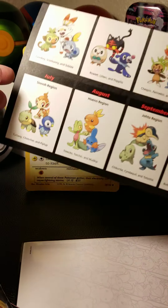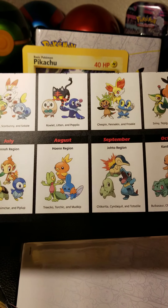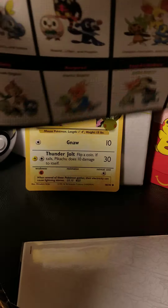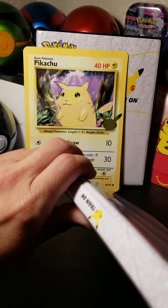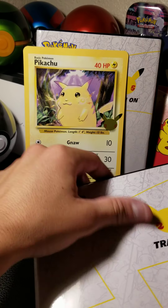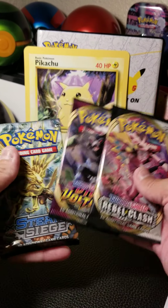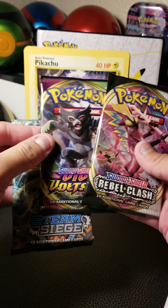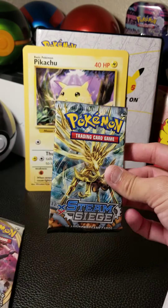They come in a pack with like three packs in it, so that way you can fill up your binder. I'll probably keep this with the binder. We've got three packs today: Steam Siege, Vivid Voltage, and Rebel Clash. I think we'll open it up and hope we can get ourselves a nice break card or full art of some sort.